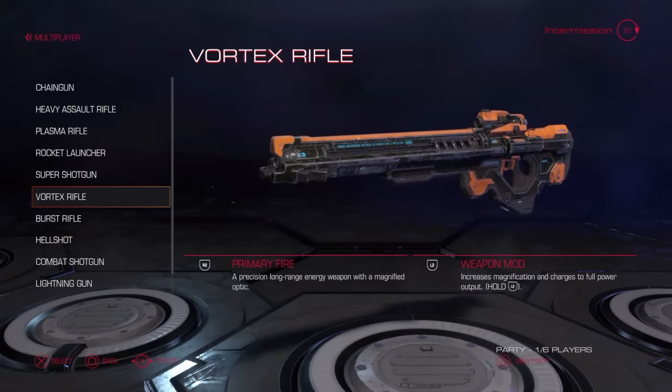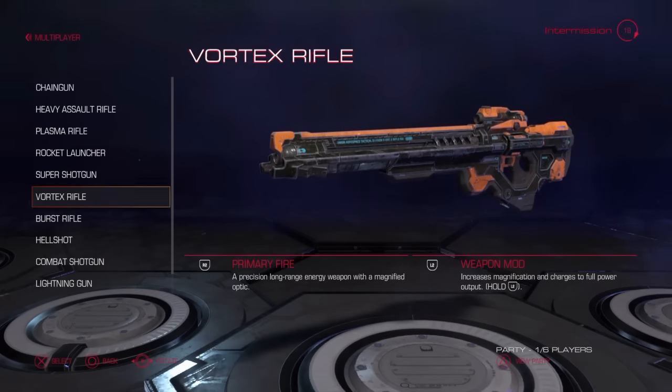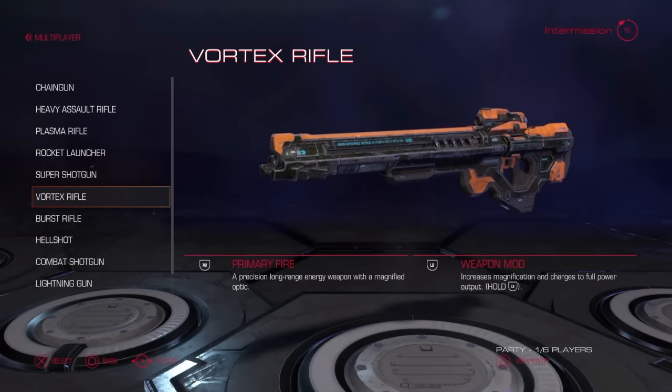Hey guys, the last weapon I present to you is the Fortex Rifle. The primary fire is an energy shot and the weapon modification is a powered up energy shot.